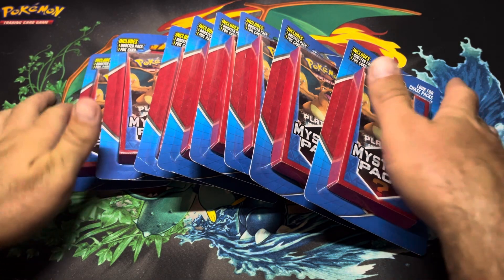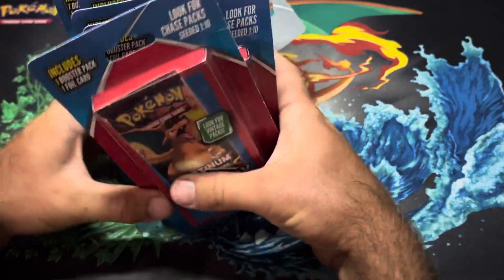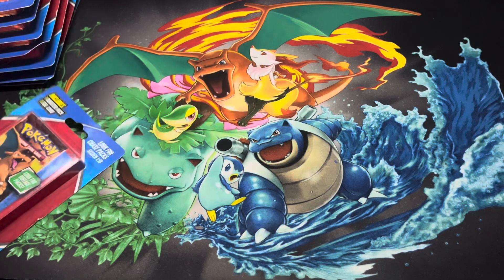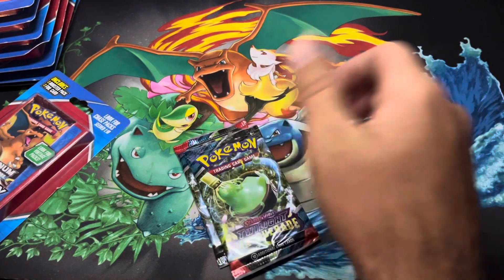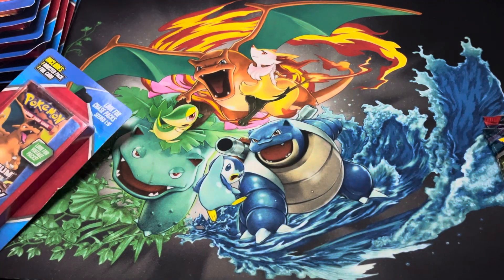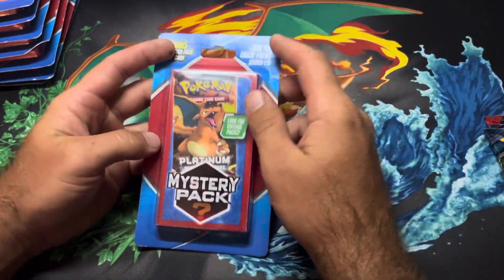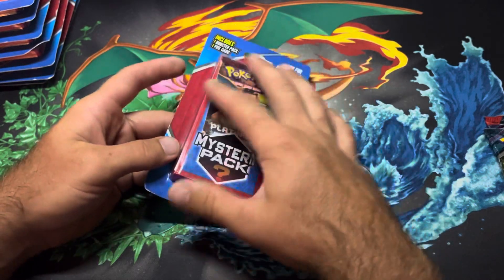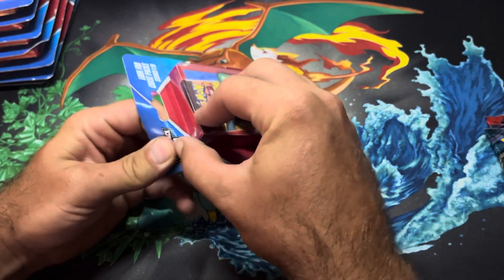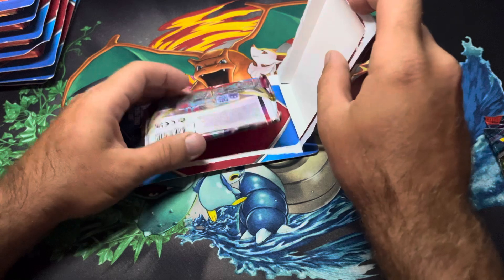What is up Pokemon Ninjas, we have some mystery packs today — can we get lucky and pull something vintage? Got a couple extra Twilight Masquerades kind of tossed in here, but mainly we're looking for something like Evolving Skies or maybe some Sword and Shield packs, because this is a little bit of an older one, not too old. Originally these had Flash Fire in them, so I don't think we're gonna get that lucky today.